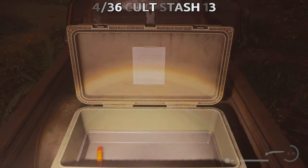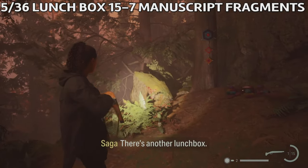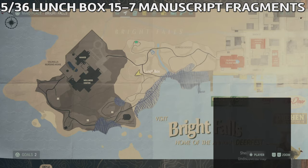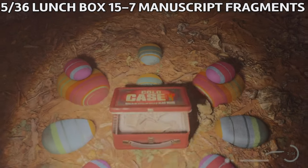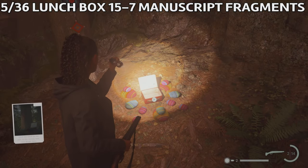The next collectible we're gonna find is Launch Box 15, and inside we're gonna find seven manuscript fragments. Don't forget — manuscript fragments can unlock cool abilities for all the weapons that you have. It's on the hill directly west of the cult stash, south of where you follow the path to the manor. This is the location on the map where you're gonna find the 15th launch box, and of course a message inside it.